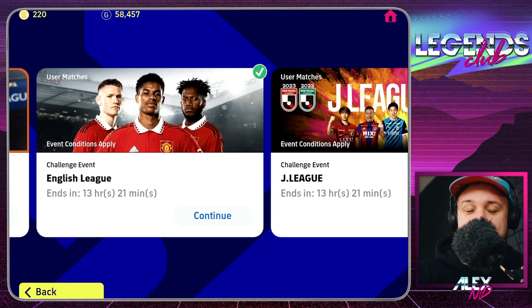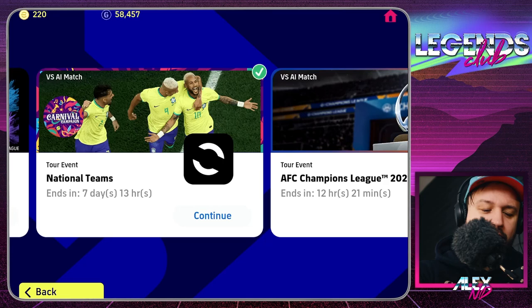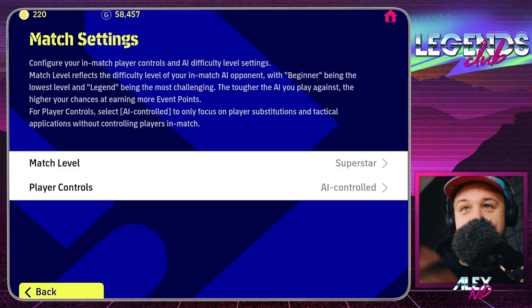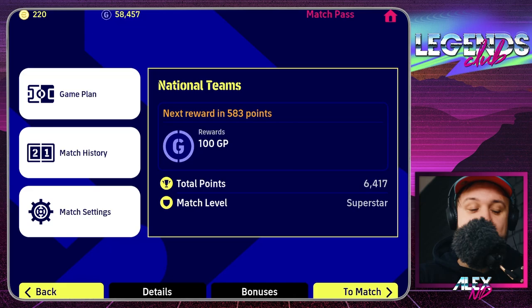Other events are good because you can complete them versus AI. Here's a nice tip: you don't really need to be involved. You set your match settings and set player controls to AI controlled — that means every time you start a game, the AI plays instead of you and you're only clicking Continue or Start second half. You do your own thing, and eventually you'll grind these events and complete the challenges to collect all the rewards.